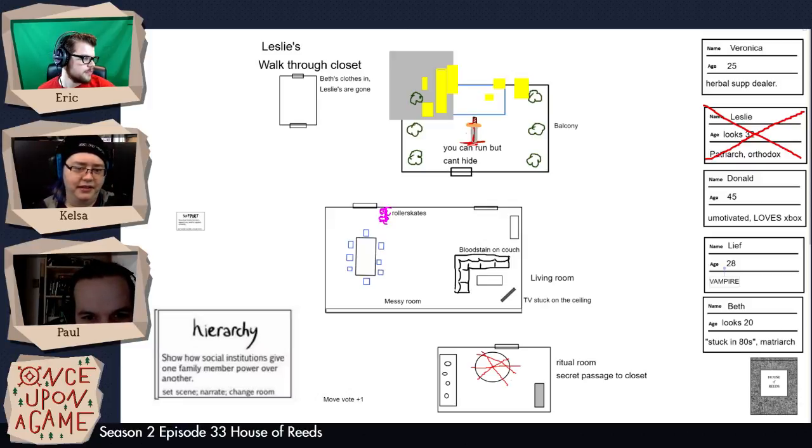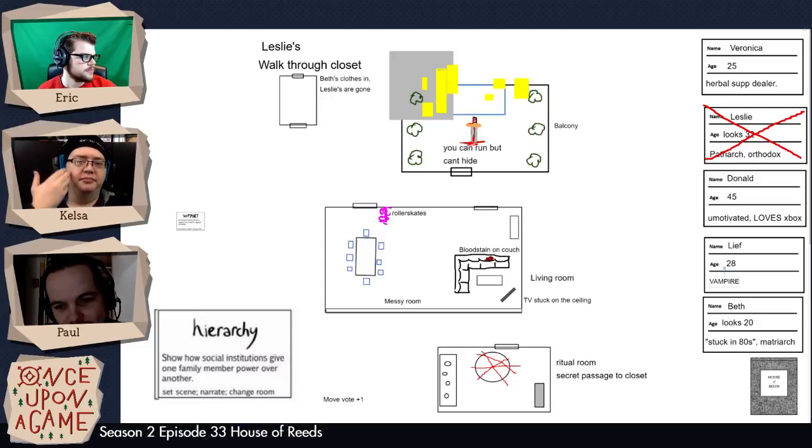Support. I don't think I've done that yet. Show a family member support one another against adversity. I think this is a couple of months after Leaf has been turned into a vampire, taking place in the ritual room. Leaf is curled up in a ball on the floor of the ritual room, trying to hide behind something, crying blood tears — because, you know, vampires do that.